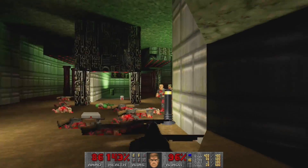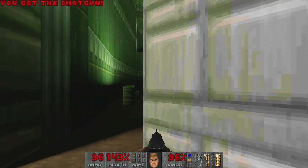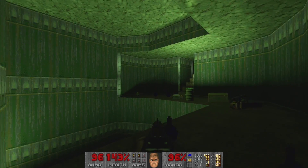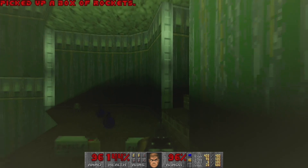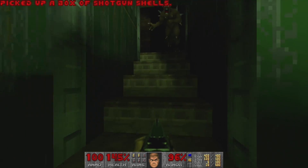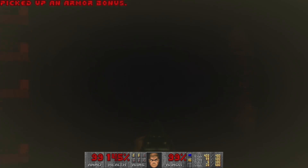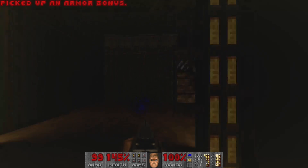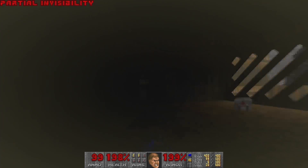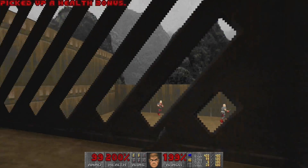Literally knee deep in the dead - this game is very aptly named, or at least this episode of the game. That opened a secret door - secret revealed. Chainsaw, in case I didn't have it already. Box of rockets for later. Yellow door - open that. Super charge, invisibility - awesome. I've got a clear shot at these dinguses.